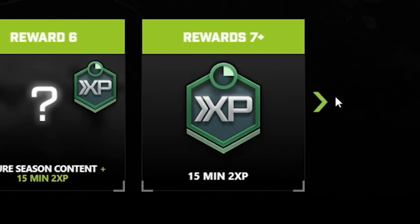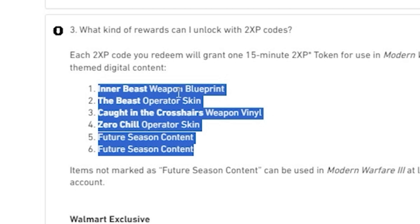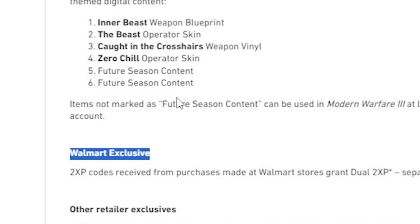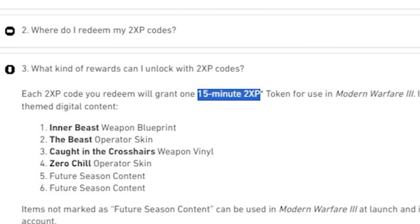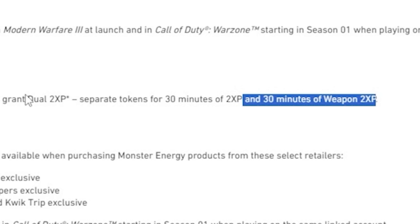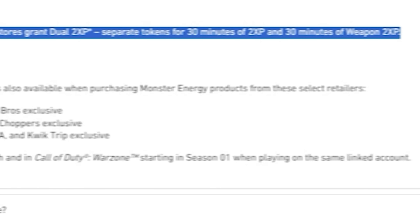Past the six required cans, you can buy more Monster and continue getting 15 minutes of double XP per can indefinitely — up to 40 hours of double XP and 40 hours of double weapon XP if you want. Now here's where things start to get complicated. All the rewards we've talked about so far are the standard rewards regardless of where you buy your cans. But if you buy at special locations, you get additional bonus rewards on top of these. If you buy at Walmart, you get an additional 30 minutes of double XP and 30 minutes of double weapon XP per can, in addition to the normal 15 minutes.